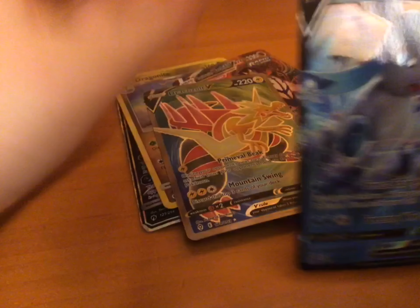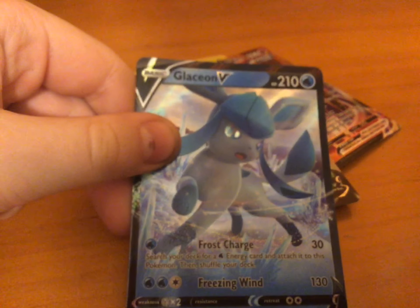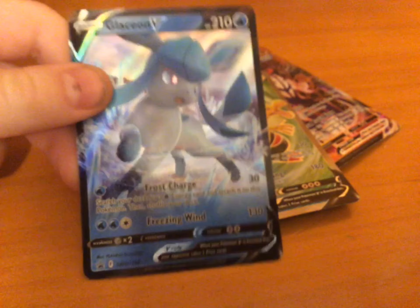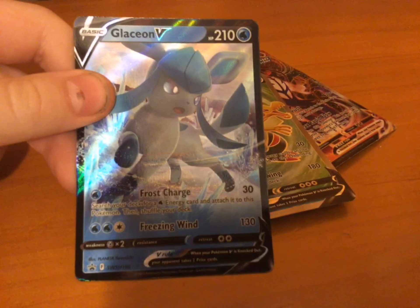I earned the Glaceon V today, actually. Frost Charge, 30. I'm surprised. Breezing Win, 130.